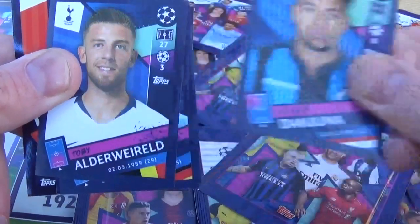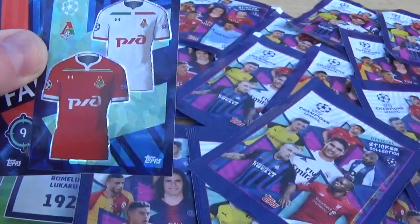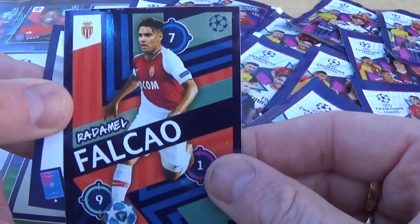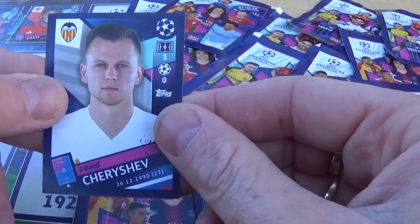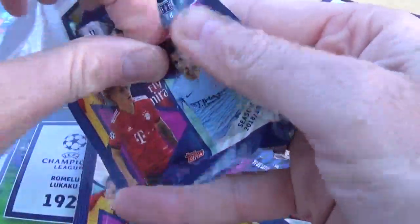Danjuma for Bruges, Alli for Tottenham Hotspur, Schultz for Hoffenheim, and there's the kit. Falcao for Monaco and Celestev for Valencia.